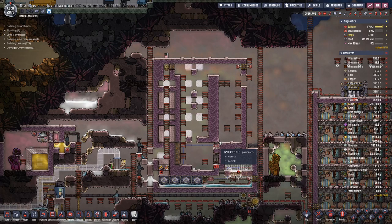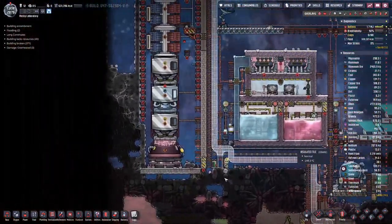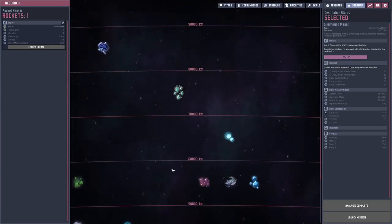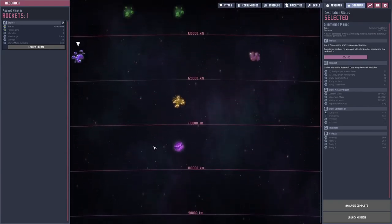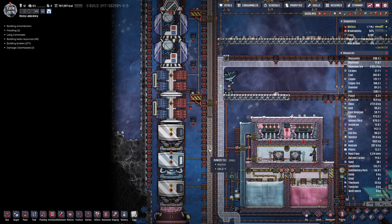Tungsten is refined from wolframite. And as you can see, we have zero. So last time I decided let's look if we can find this somewhere in outer space. And if we go far out, we can find this body here which will deliver quite good amounts. However, not with the rocket that we currently have.